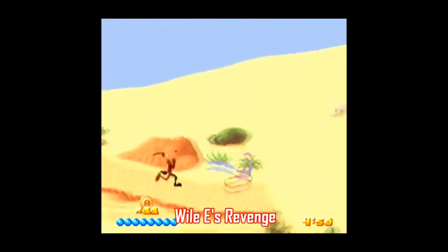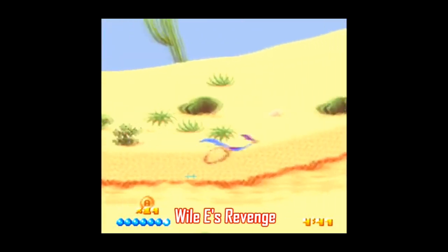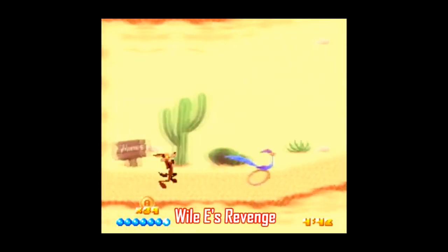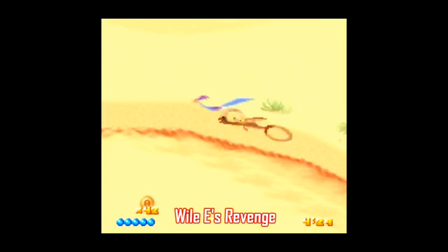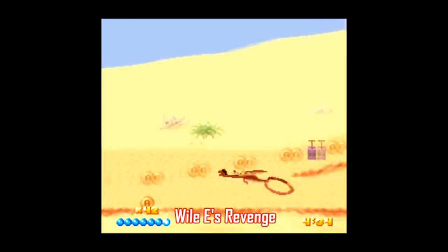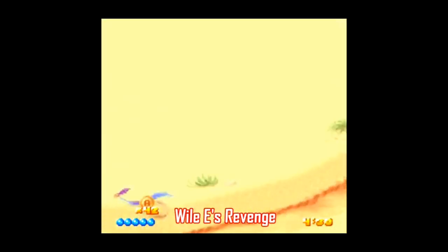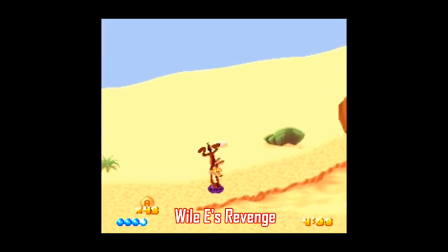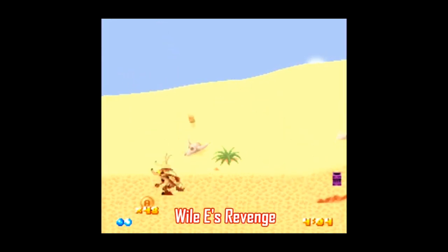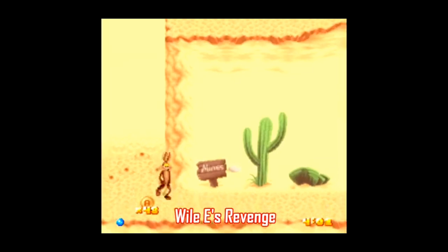Interestingly, this game also received a sequel titled Wile E.'s Revenge, where you control Wile E. Coyote and try to catch the Road Runner, but it was never finished or released since the developer Sunsoft went bankrupt in 1995. There is a ROM available so you can at least play through the first level. It should be noted that if you get even within a few pixels of the Road Runner, he sprints away. According to an interview on SNES Central with the producer, the goal was to collect parts to set up an elaborate trap to catch the Road Runner — but what's the point if you can never catch him? This game seemed doomed from the start.